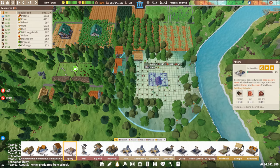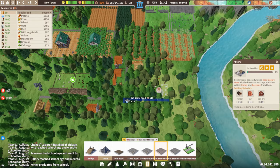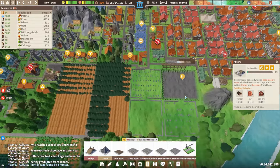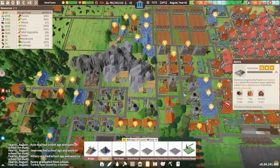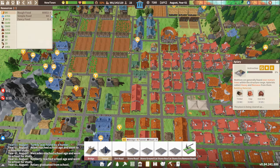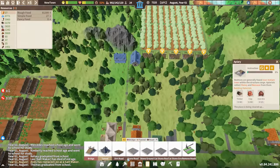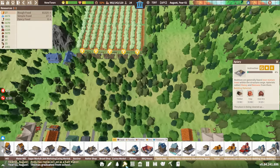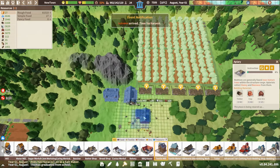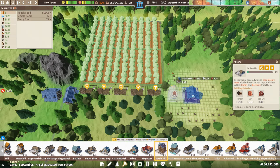Let's do another one down here. I don't know if we'll end up getting enough honey in, but we'll see. I think what we're going to do is put in textile mills here.